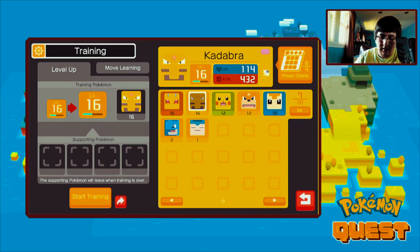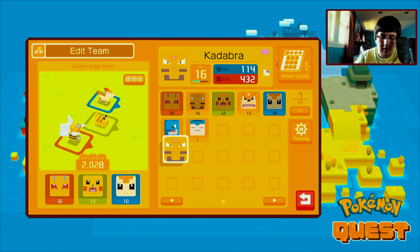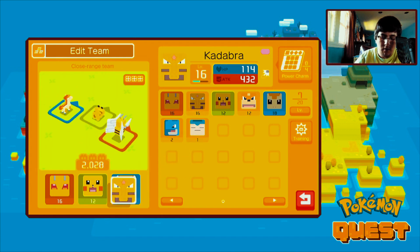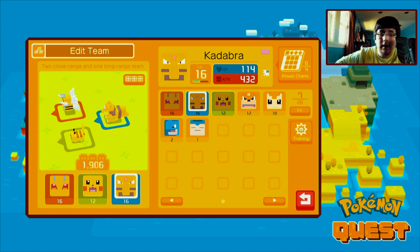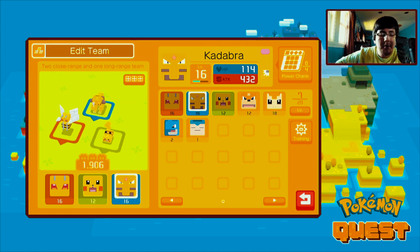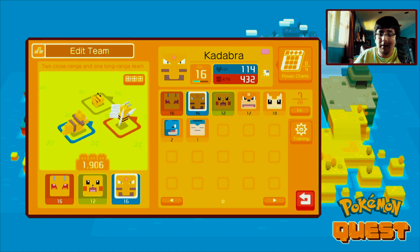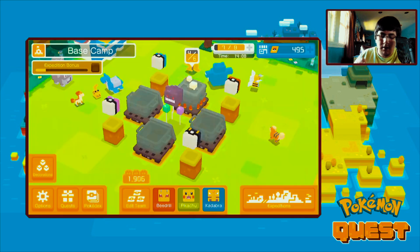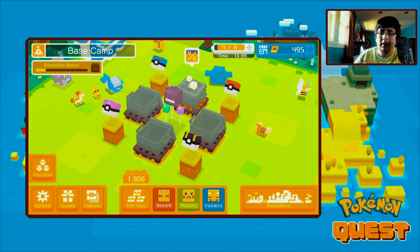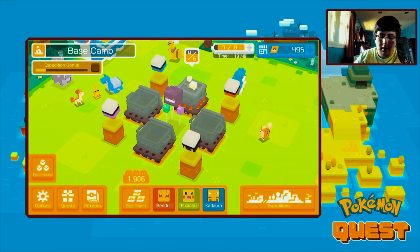We're gonna keep this guy - he's actually gonna be my teammate. Let's go to the side right here and switch Kadabra in for Ponita. You want to use Kadabra because Kadabra is a really good attacker. If you evolve it into an Alakazam with sidekick you'll have a good chance. By the way, dark matter wolf taught me this method - the link is in the description, so check his video out.